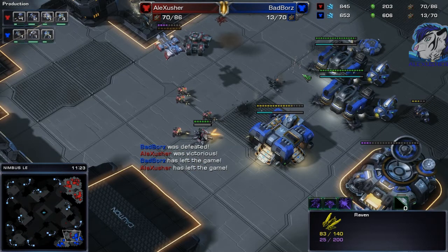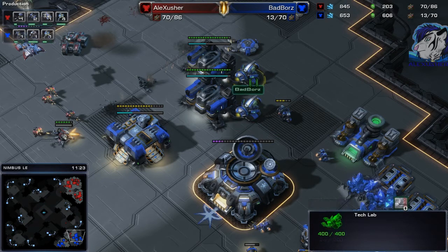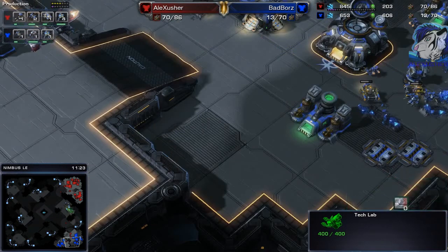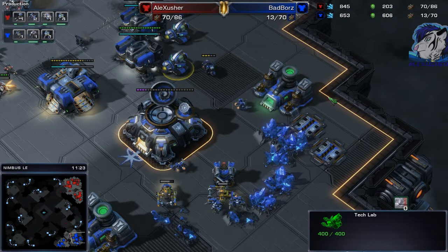Now for the explanation of why I was able to defeat the 4GG smurf. I don't think it was actually 4GG playing - he's currently ranked top 2 Grandmaster and won DreamHack or Intel Extreme Masters. He's a real professional. There are signs it wasn't him: the tech lab timing, not being able to research Combat Shields when they finished, and the lack of real multitasking. The account 'bad boards' is shared - 4GG plays on it sometimes, but a Master league player also plays on this account.